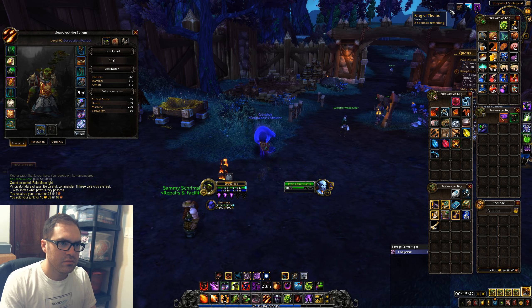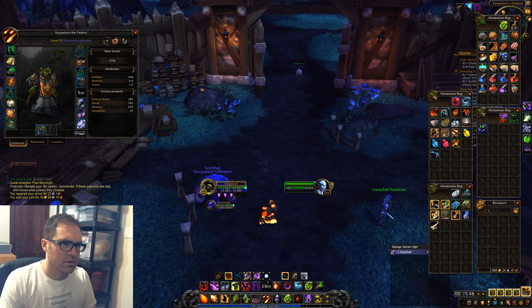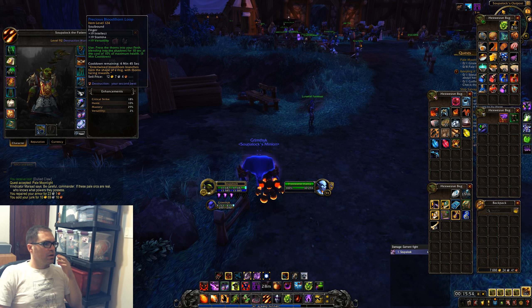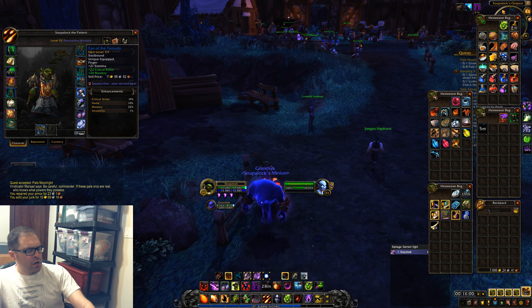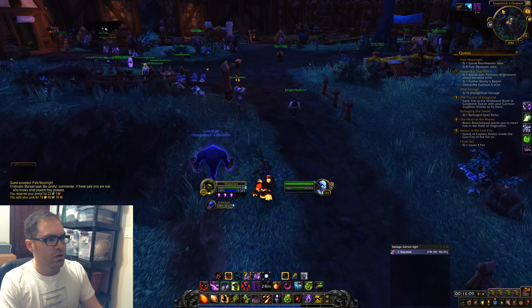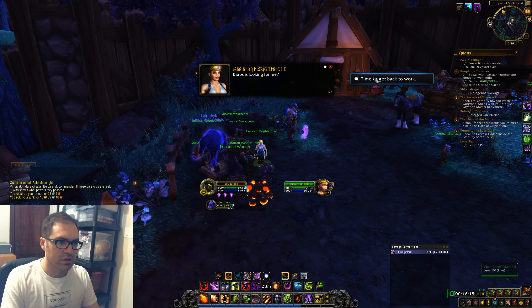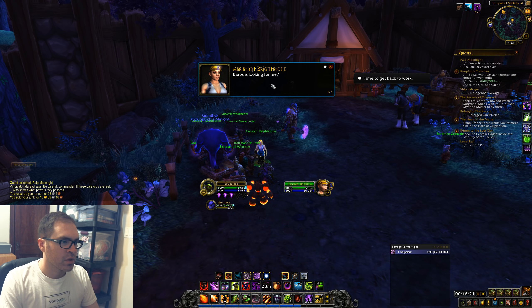Let me vendor and repair. I wanted to try out this item — five-minute cooldown. This seems like the kind of thing I'd want to keep around forever on any toon that isn't a rogue or druid. I'm not sure how useful it is stats-wise, but it has a unique stealth quality that I'd have some use for regardless of gear level.